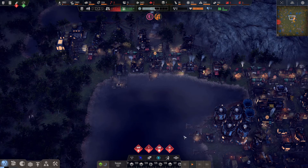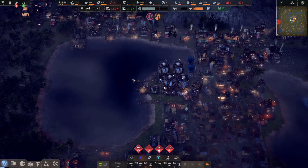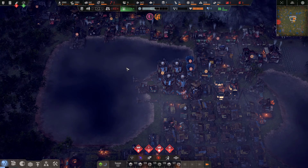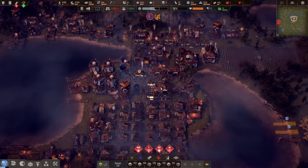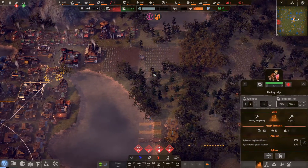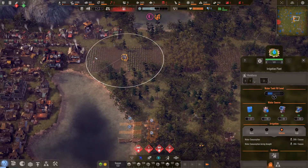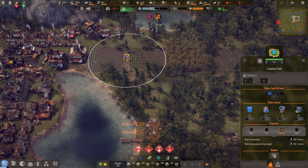We're in a very good position at the moment. Water is going back up as you can see, so we are producing water. I just want to produce more. Food's not great — I think I may need maybe another field here, which will cover things a little bit.